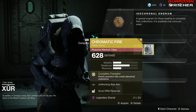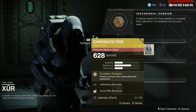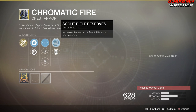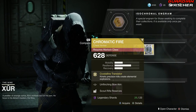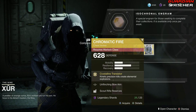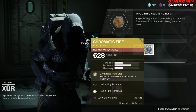The next exotic we'll be going over is the Chromatic Fire. The intrinsic perk on this is Crystalline Transistor, which means kinetic precision kills create elemental explosions. Then we have Unflinching Bow Aim, Unflinching Fusion Rifle Aim, Unflinching Kinetic Aim, Scout Rifle Reserves, as well as Special Ammo Finder. I see this a lot more useful in PvE than PvP, because there are a lot of better exotics people are using in PvP. So I'm definitely going to give this at least a Tier 2 in PvE, but a 2.5 to even a Tier 3 in PvP.